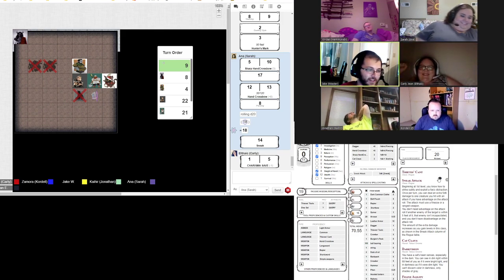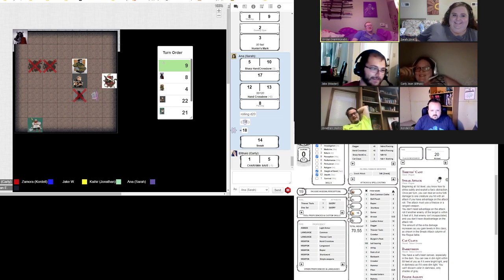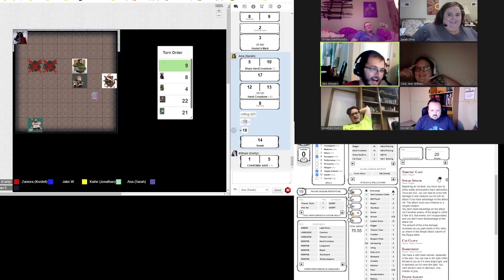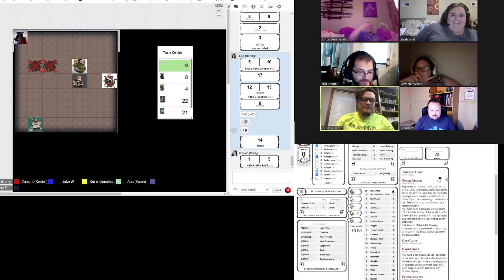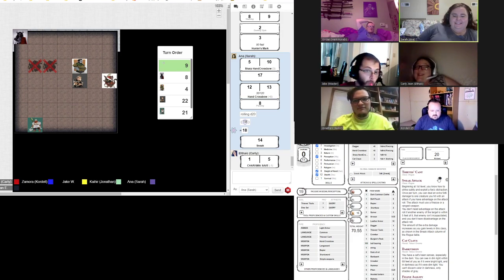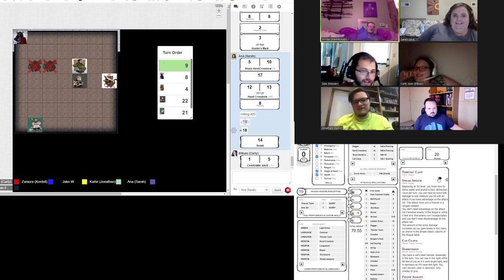Would you expect a dwarf with charisma? You're going to see Carly move over to this corner because she's afraid. Which allows, if you would like, two or three attacks of opportunity. I'm going to take one — mace of smiting. Okay, are we attacking Carly?